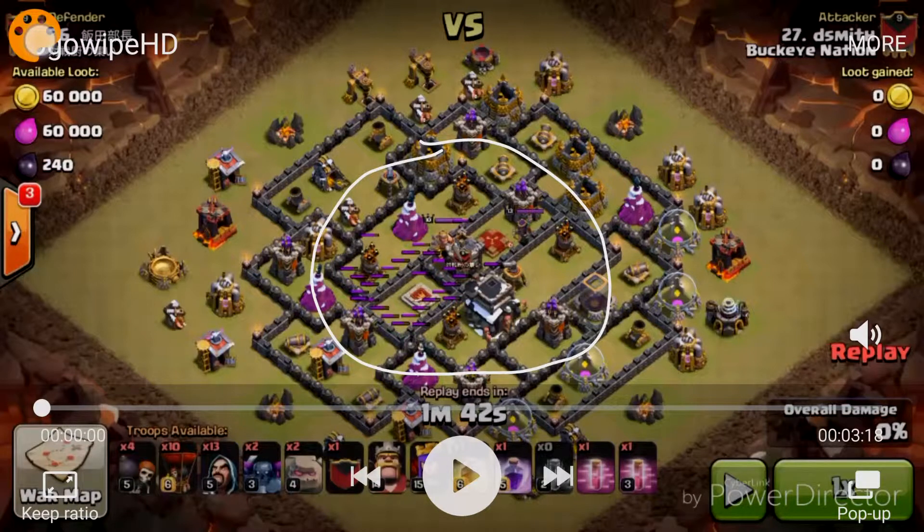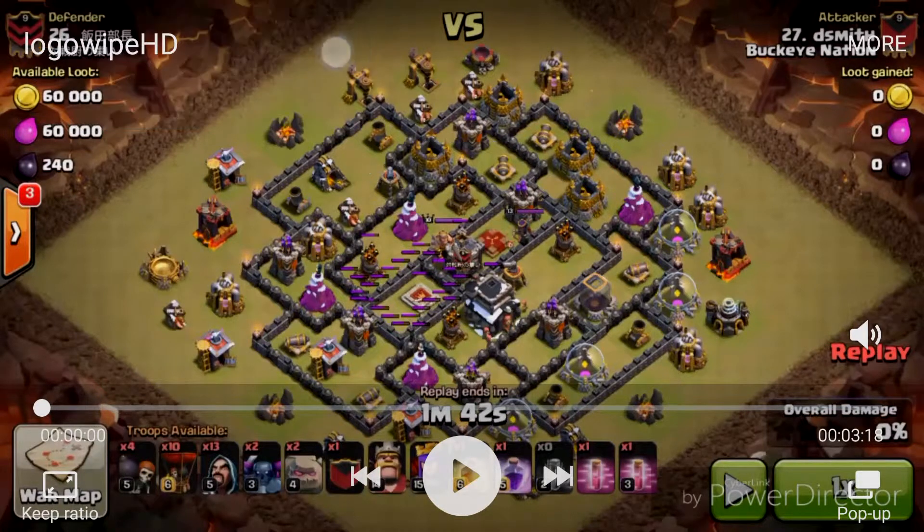This can be accessed a few ways — obviously every base is different. With this base, if you use four EQ spells it's going to open up these walls, which will give you access to all four air defenses without any trouble. There are a few different ways to go about this attack. As you can see, it consists of two Golems, two PEKKAs, Wizards, ten Balloons, and some Wall Breakers to get through the first barrier.